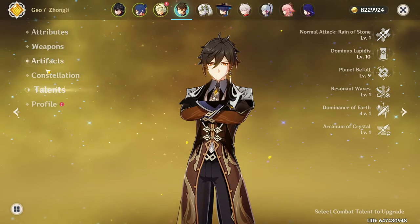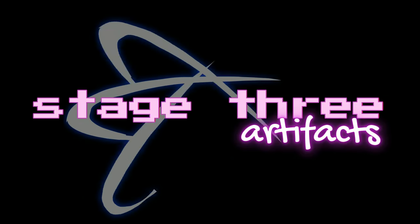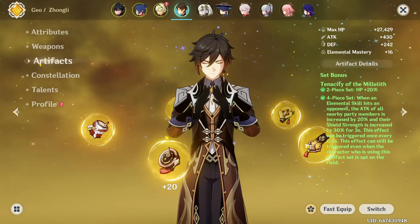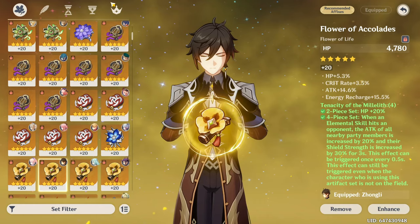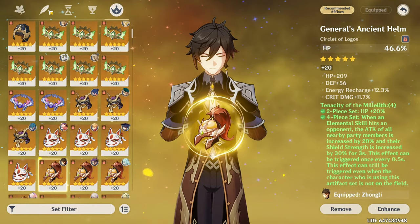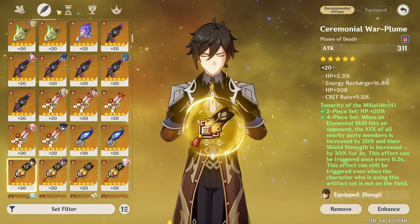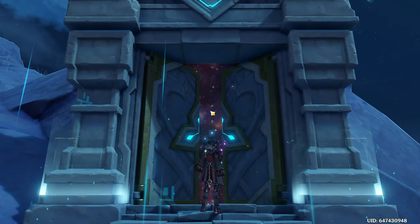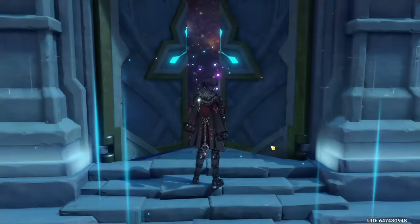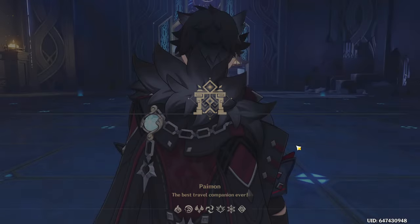Now artifacts. Looking at Zhongli's artifacts — which ones should we prioritize? I think the flower and the circlet probably have the biggest room for improvement. The rest is decent, and the goblet is really good. Let's go to that domain. I'm probably not gonna film a lot there — we're just gonna use the resin for today and I'll check in when we finish farming.